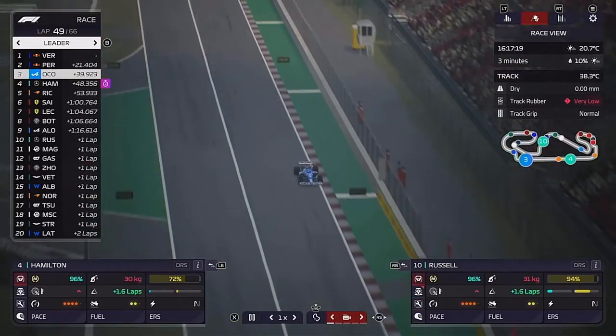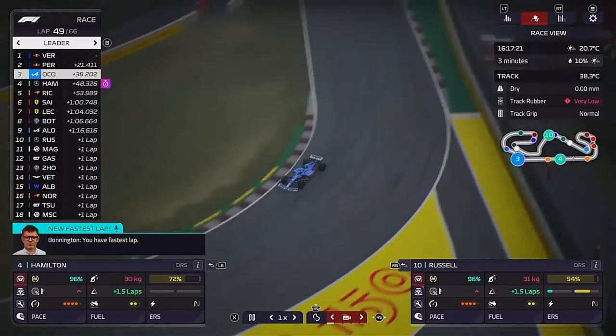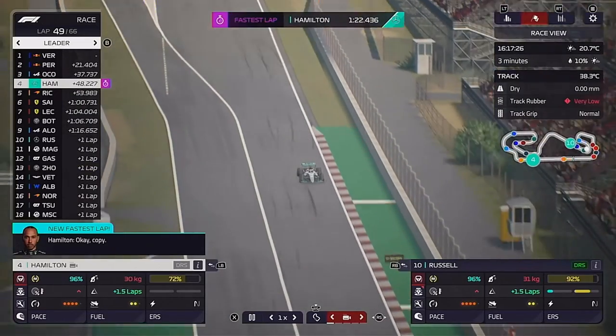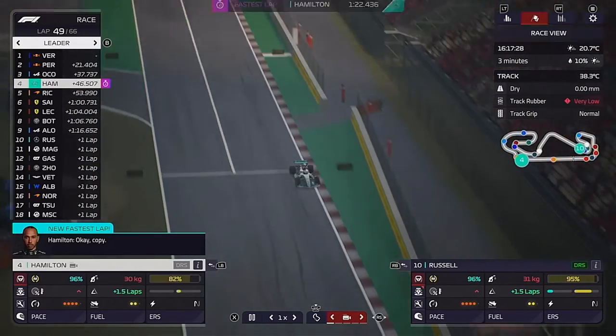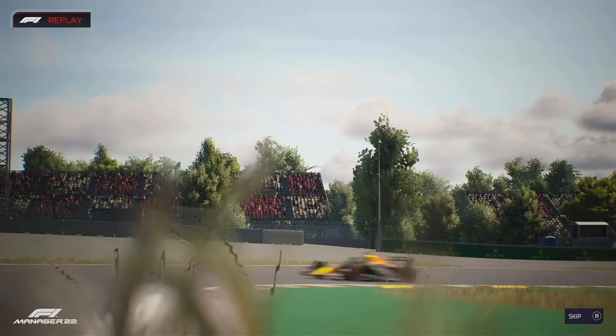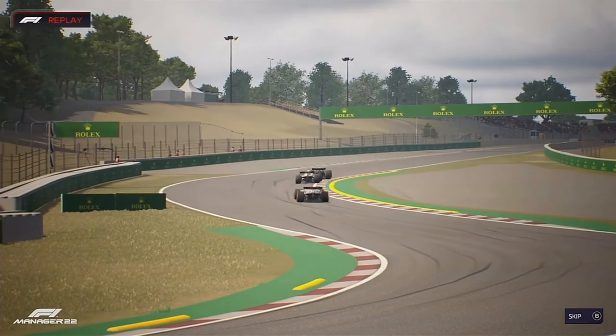Verstappen pits now too. As we can see the track is drying and Lewis sets the fastest lap of the race. He now starts his hunt for Esteban Ocon to get the team's first podium of the season.